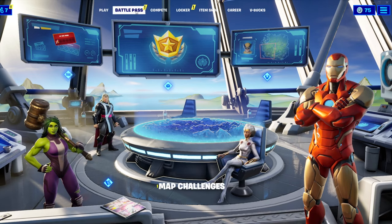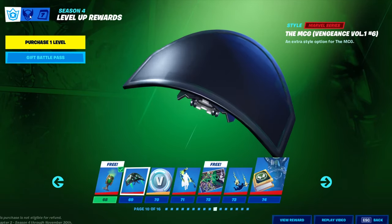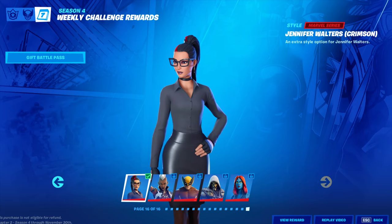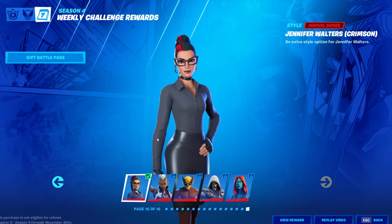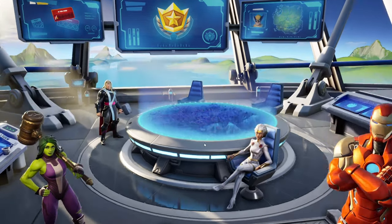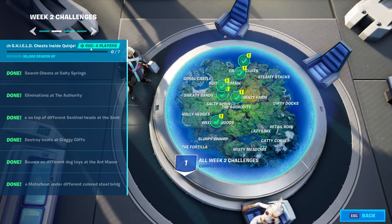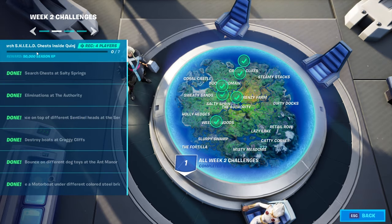So if we go into the battle pass lobby, we can see the different styles of the superheroes in this area right over here, which is the Season 4 weekly challenges reward. To unlock the Red She-Hulk or the Crimson Jennifer Walters, you will have to do missions from week 1 and week 2. You don't have to do all of them — as you can see, I did all of my week 1 and for week 2 I have left this one.